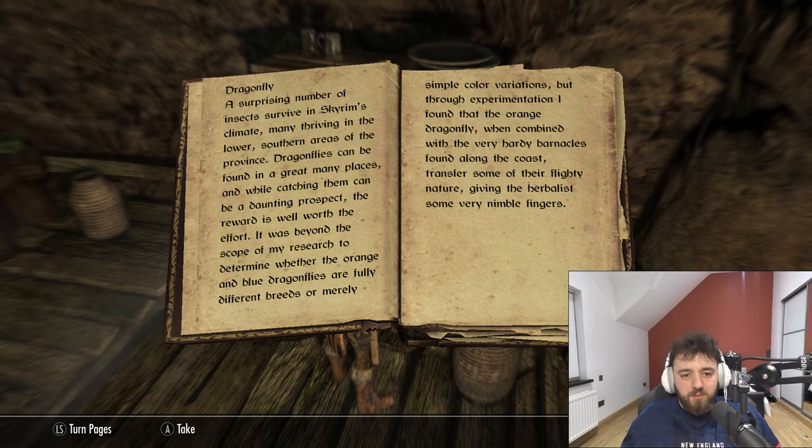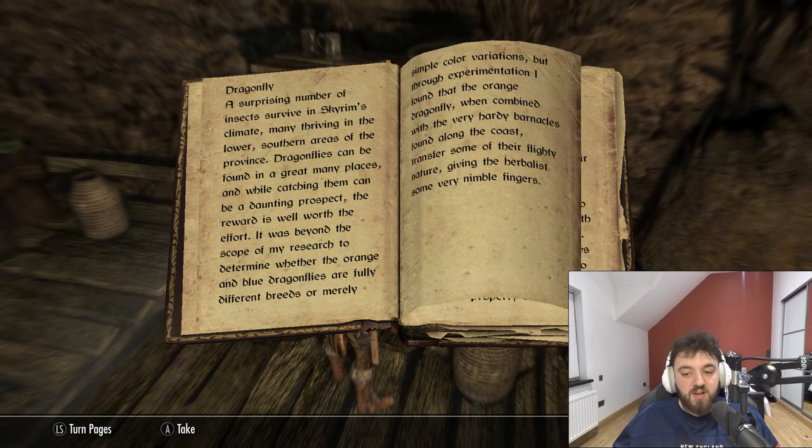Dragonfly. A surprising number of insects survive in Skyrim's climate, many thriving in the lower southern areas of the province. Dragonflies can be found in a great many places, and while watching them can be a daunting prospect, the reward is worth the effort. It was beyond the scope of my research to determine whether the orange and blue dragonflies are merely different breeds or simply colour variants. But through experimentation, I found that the orange dragonfly, when combined with the very hardy barnacles found along the coast, transfers some of their flighty nature, giving the herbalist some very nimble fingers.